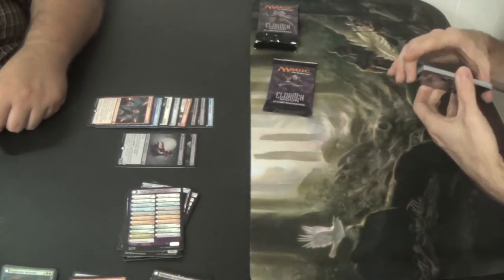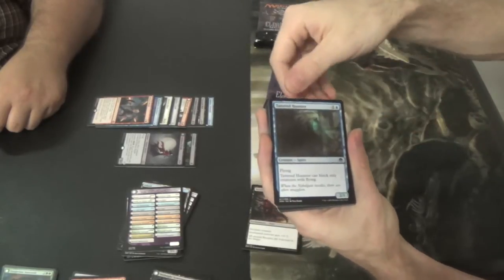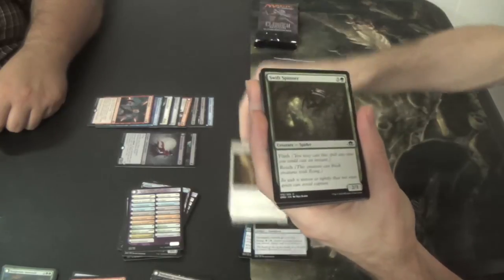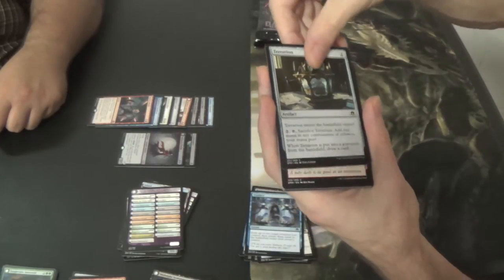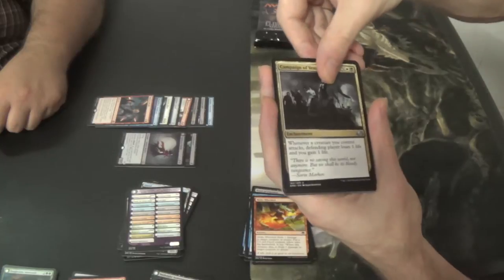Hello, this is Patrick. Boon of Emrakul — I just don't say my name for a moment. Tattered Haunter. Cultist Staff. Dawn Griff. Swift Spinner. Cemetery Recruitment. Displace — at the Grand Prix. Terrarian. Make Mischief. Campaign of Vengeance for uncommon.